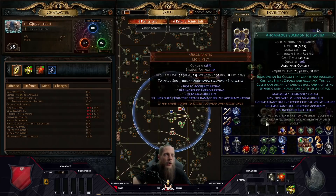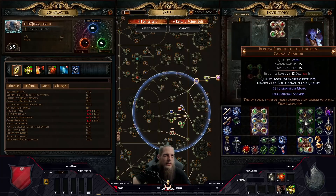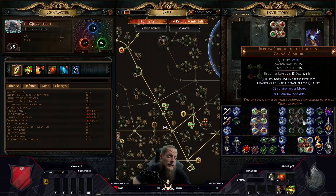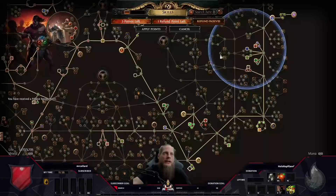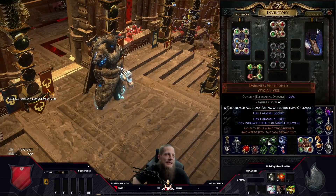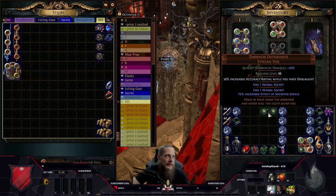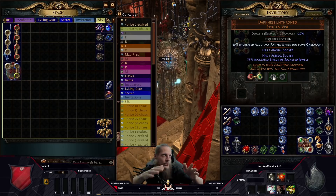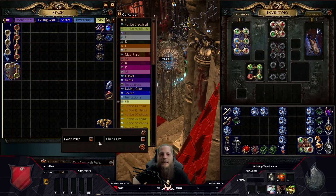With the Fertile Mind cluster jewel providing around 90 intelligence, most of our intelligence problems are solved. The Darkness Enthroned belt is a plug-and-play Headhunter build — just swap it in; there are no stat requirements since the belt has no stats itself. As long as I meet strength, dexterity, and intelligence requirements I can use Headhunter, and when I'm done with 100 Delirious maps and switch to bossing, I just use the Darkness Enthroned instead.